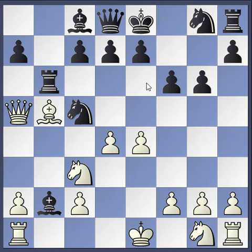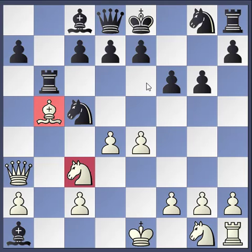White moves there for some reason, and black gets a free rook. You can see the black knight is unprotected, and white doesn't take it.